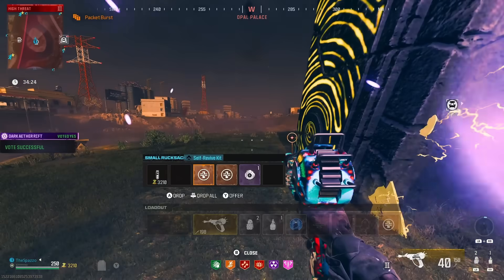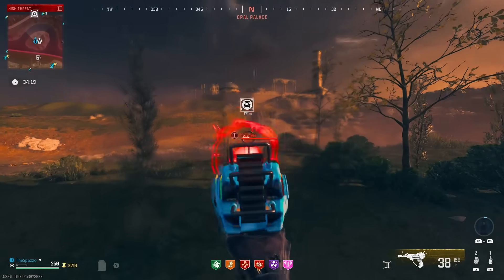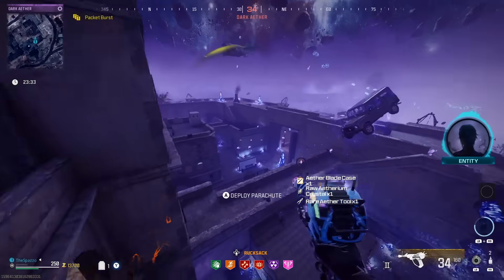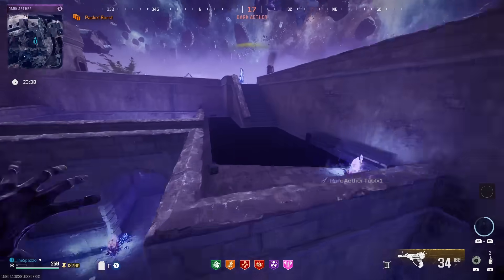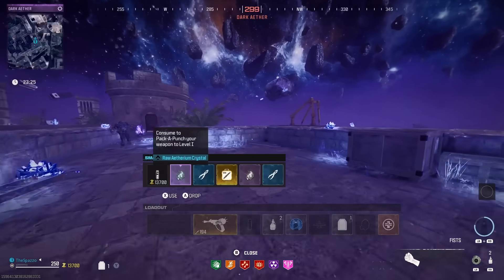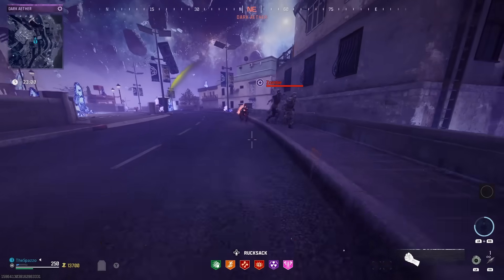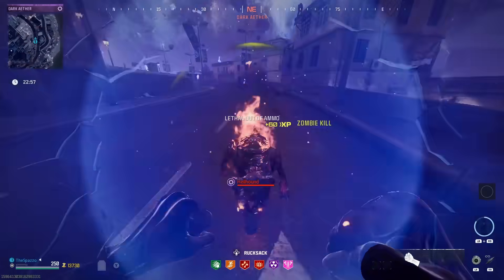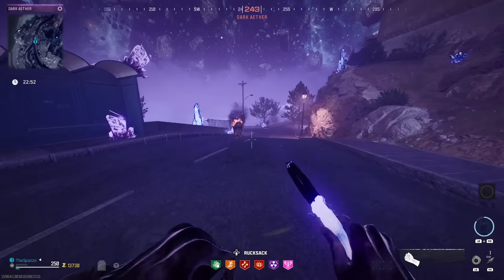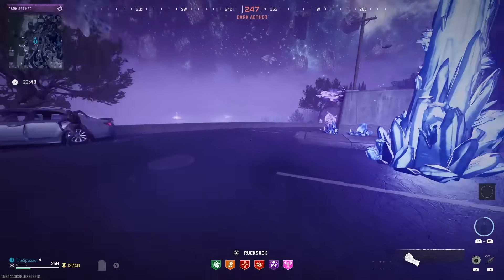The dark ether is where you can complete contracts to get the schematics. In the game I'm showing, I didn't get a schematic but I got the acquisition for the hell's retriever or the ether knife — it's awesome. This area is very dangerous and challenging, so go in with the best items you can. Solo it's nearly impossible, but if you work hard enough you can do it.